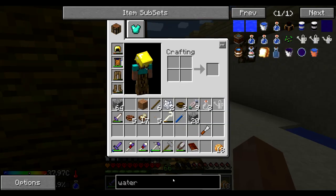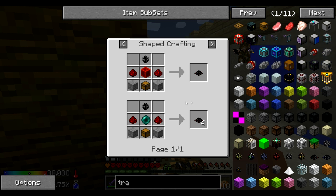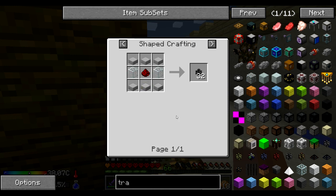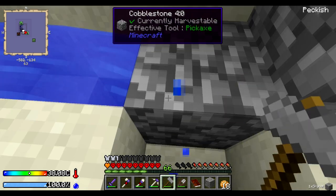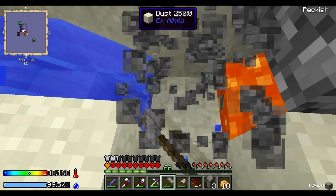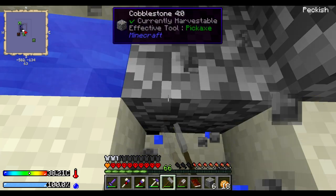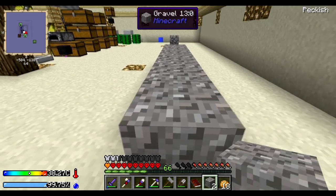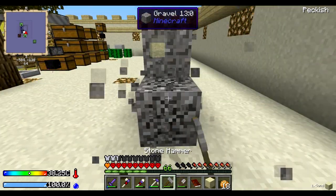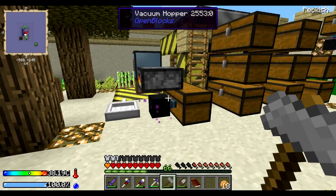Plonk you right there. We need a transfer node — and here they are down here. Thankfully it uses an ender pearl, which we have quite a few of. Transfer pipes — going to need a little bit more glass. Maybe I shouldn't have used all that glass up. I've had to rebuild this a couple of times. The lava is not a problem — it's the dust underneath that I keep accidentally hammering up.